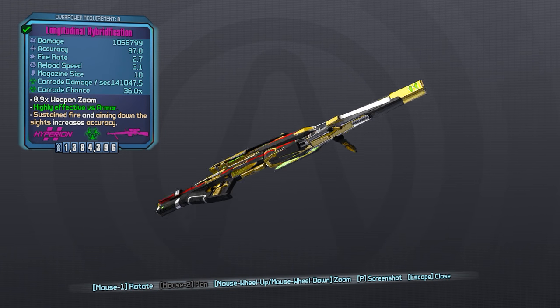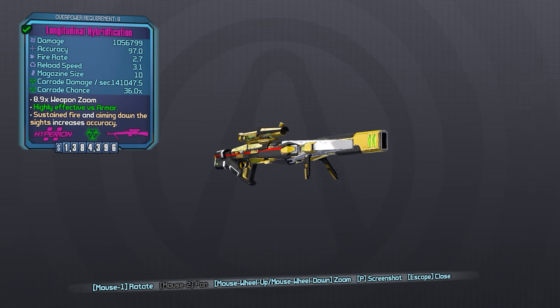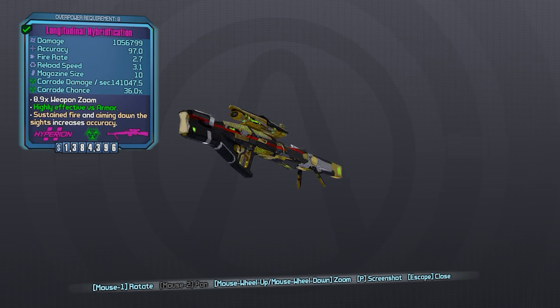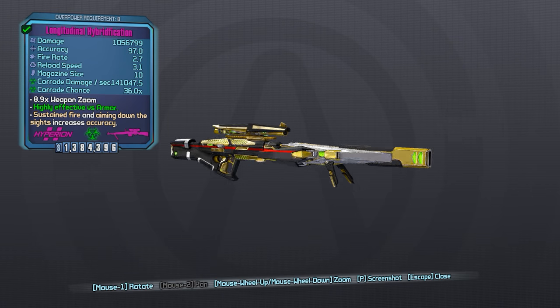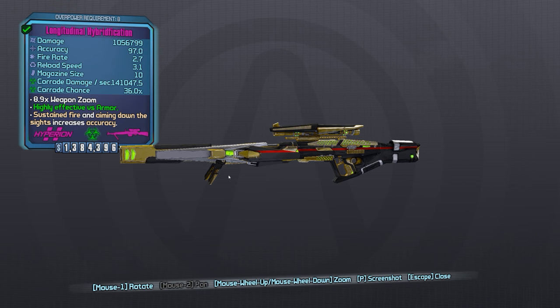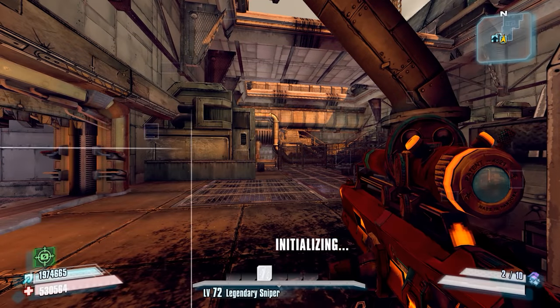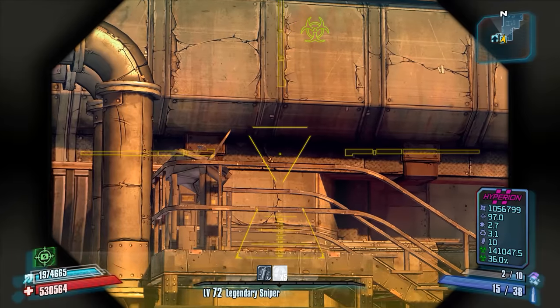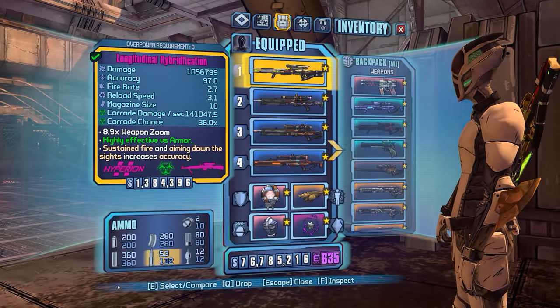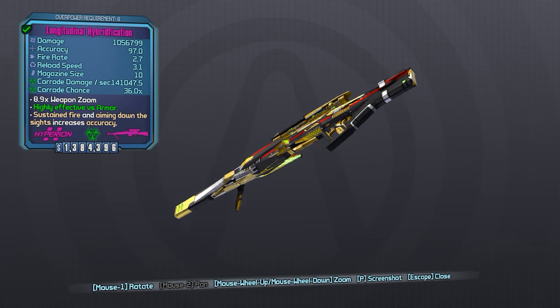We were able to get this E-Tech Sniper, which is pretty awesome. Obviously without the Community Patch it wouldn't be pretty awesome, but with the Community Patch, both E-Techs and Hyperion Rifles in general got a boost, and this weapon ends up being pretty powerful, even though it doesn't really have a good accessory for us. After finding that weapon from the Snowman, I came here to the Washburn Refinery and we had a little fun with it. It's definitely a good weapon, but I would still love to get it in a better accessory.